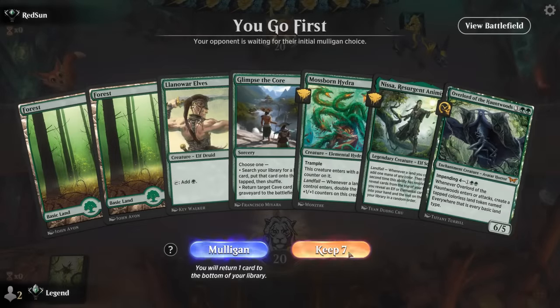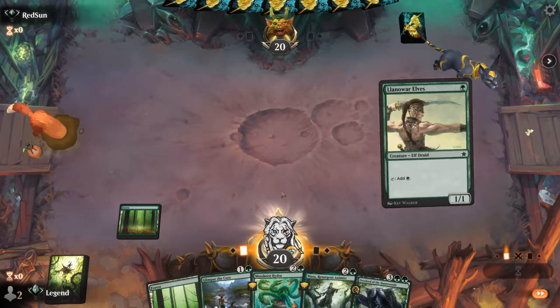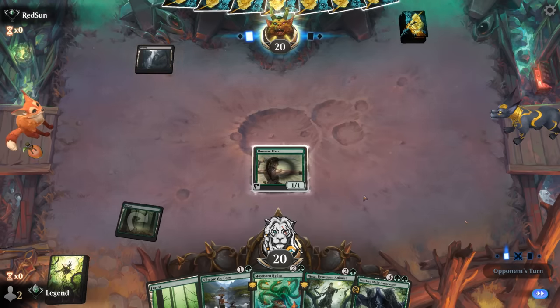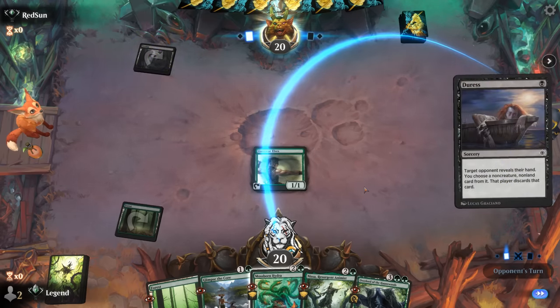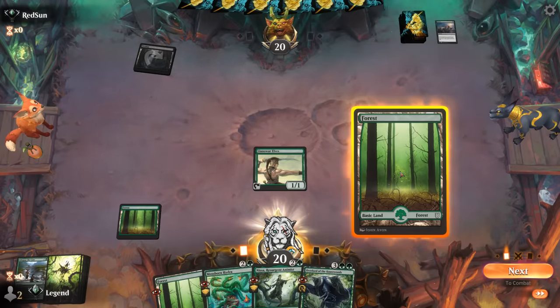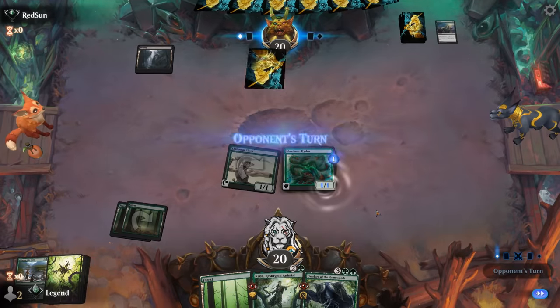We're on the play with a promising hand — Llanowar Elves sets up either turn-two Nissa or Mossborn Hydra, both great to get going early. Would love to draw another land. Opponent seems to have the Cut Down... nope, Duress takes our Glimpse. I think we go for Hydra — we can always play Nissa and enable landfall the same turn.